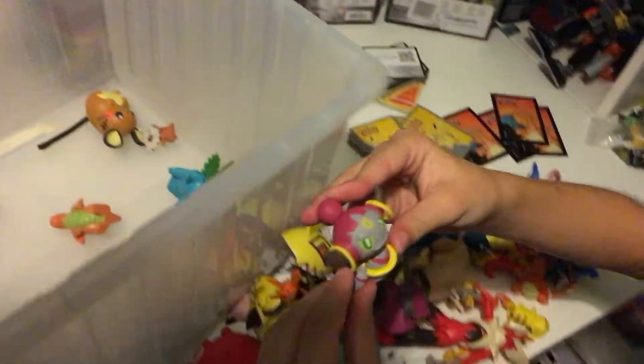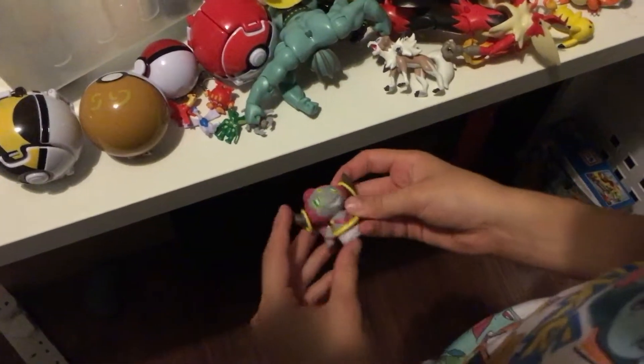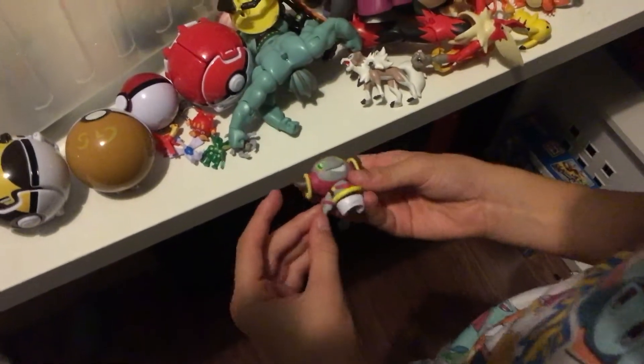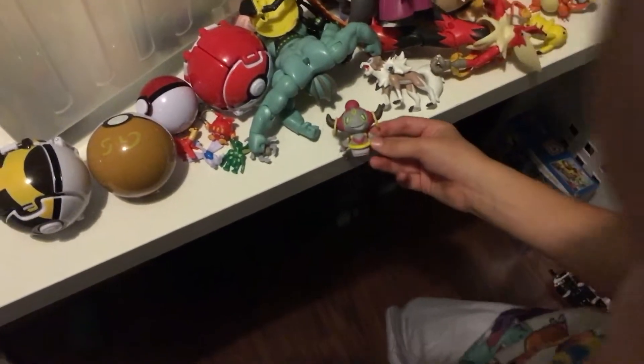Next we got Hoopa — another good Pokémon which has the portals for the legendaries. Once he's in his other evolution, he is really strong with his legendary. Hoopa.